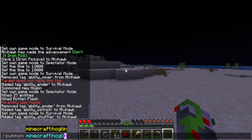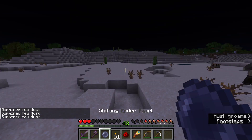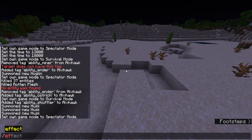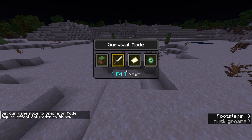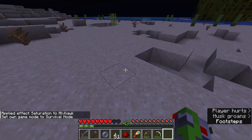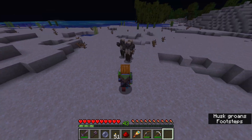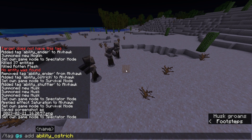Let's see — summon. I have the Shuffler right now. If I shift and look down, you teleport everyone around you. Oh wait, I have both abilities — that's an issue.